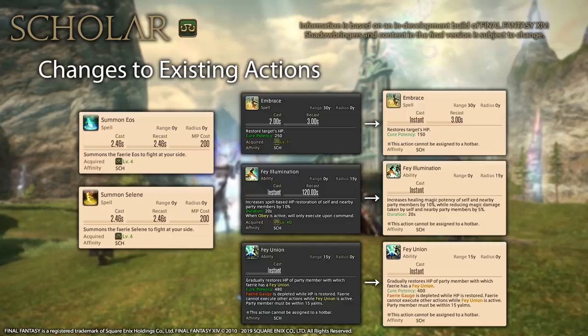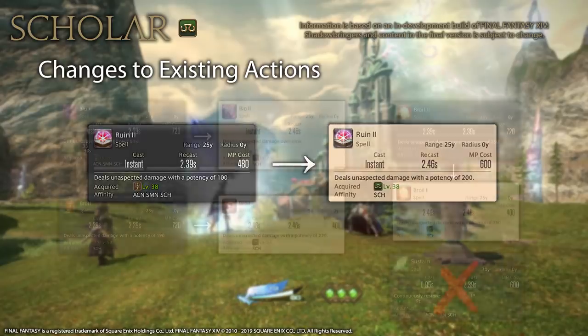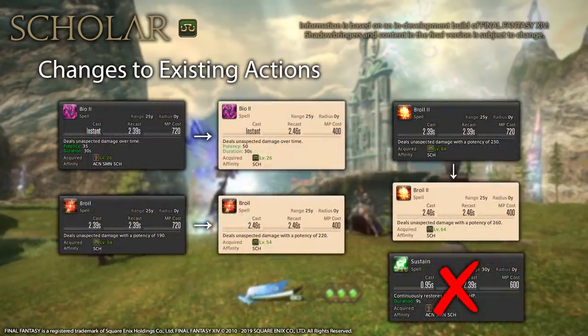Eos and Selene's summon cast time has been reduced to a regular GCD and the MP cost seems cheaper even with the new scaling. Embrace has been nerfed by 100 potency, making it weaker than a White Mage's Regen tick, but it is also instant cast now and can no longer be assigned to a hotbar or macro. Fey Illumination now reduces magic damage taken by 5% in addition to its healing buff, but since Fey Covenant was removed this feels like a heavy nerf. Fey Union was also nerfed by 80 potency. Ruin 2 gets buffed from 100 to 200 potency through traits, making it even better for weaving.